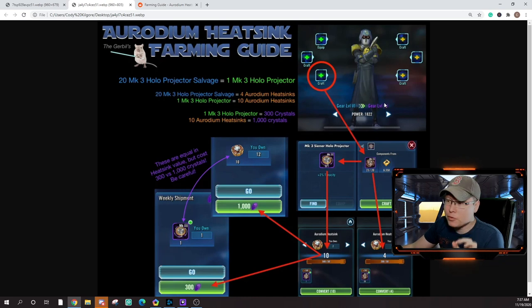Next up are heat sinks. Purchasing heat sinks directly costs 1000 crystals for just 10, but you can use Mark 3 hollow projectors instead. Even though those projectors are something many players need for gearing characters, breaking them down gives you a great value: 300 crystals buys one projector and yields 10 heat sink materials. These projectors are also easy to farm directly — only eight energy on ship nodes. It's a much more efficient way to get heat sinks rather than spending a ton of crystals.